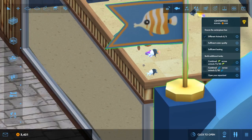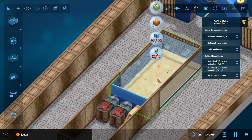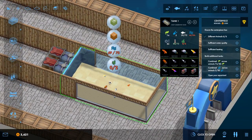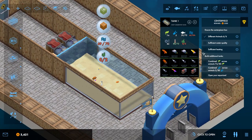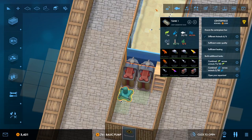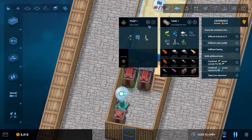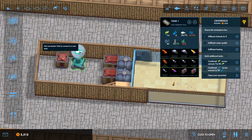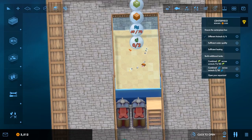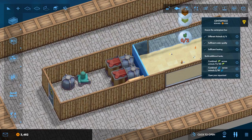It only wants me to put the fish in and get sufficient heating and water quality. We don't quite have the water quality we need, and we don't have enough stuff to feed them. I think we do have sufficient heating. We need a little bit of a pump setup - a power heater - connected up to the tank. Oh wait, I didn't need heating, I needed filtration. Darn it. I really need to not be wasting resources right now.